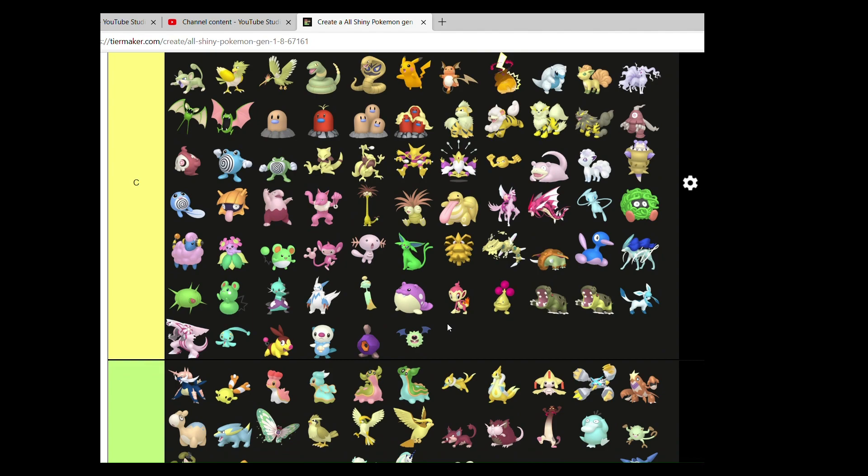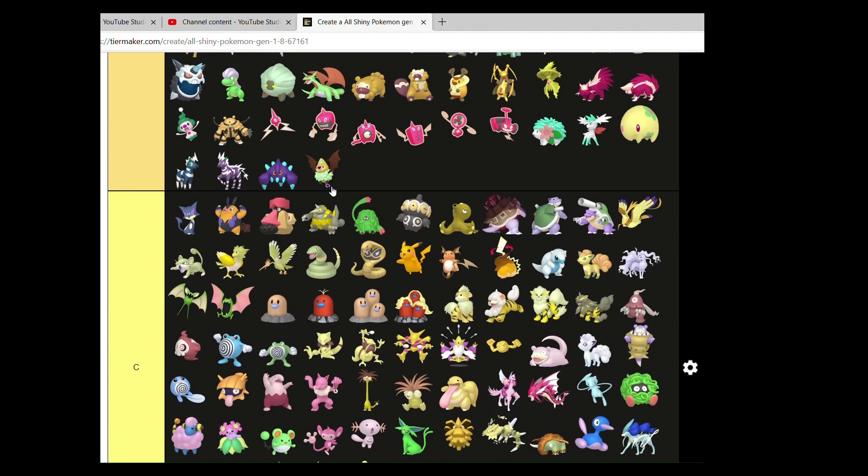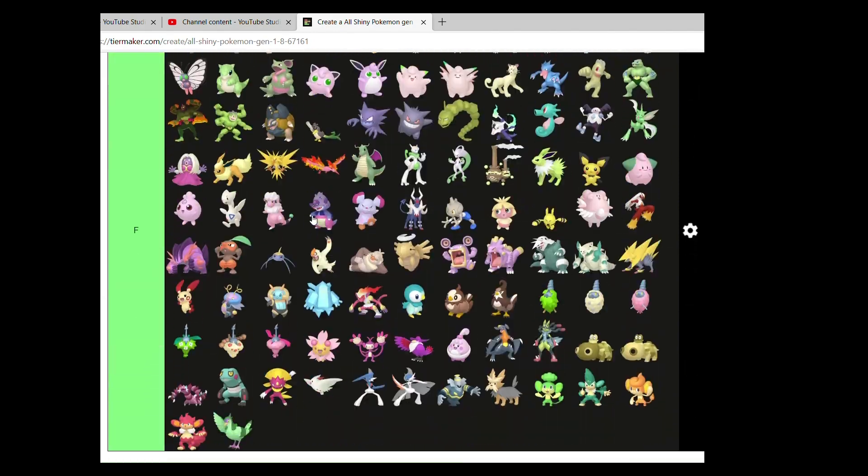Actually, one tier underneath. I like the orange mixing with the green on Swoobat — I think it works nicely.